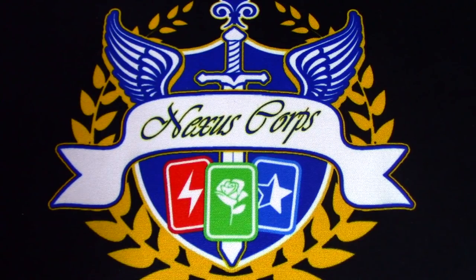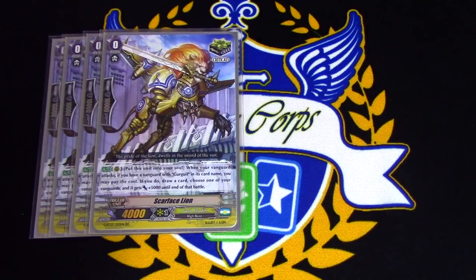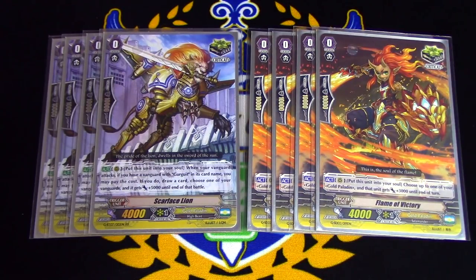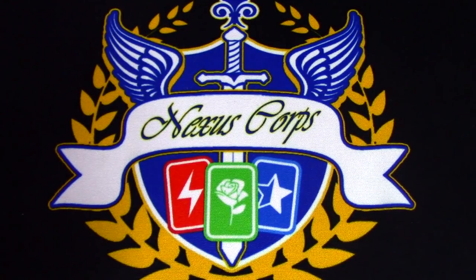We are running 8 crits — 4 of them being our Scarface line, and the last 4 being our Flame of Victory. Crits are still pretty the same. Flame of Victory is still a good card — you can use it to move to solo gifts lane for that extra little push in numbers. Eight crits because Gurgit Helios has a Guard Restrict skill, so applying more crits to your Vanguard helps in that case as well.